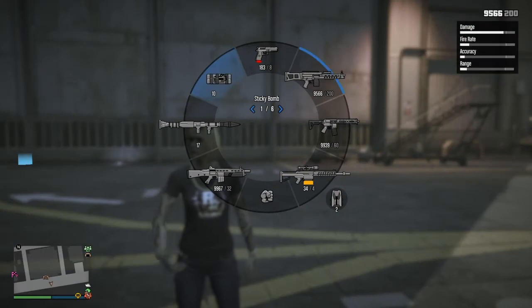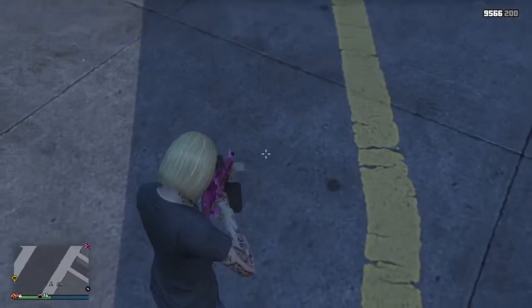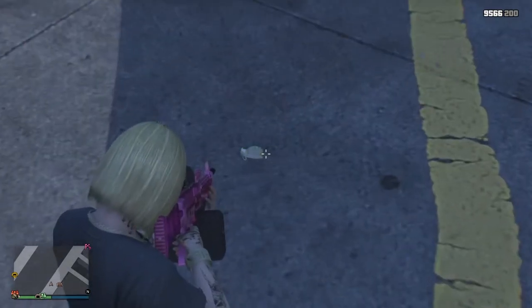Next, open up the weapon wheel, highlight the weapon you're trying to dupe ammo for, and then hit triangle if you're on PlayStation or Y on Xbox to drop it on the ground.